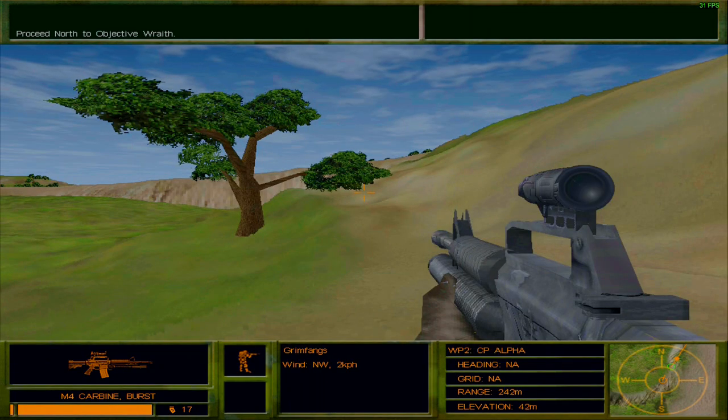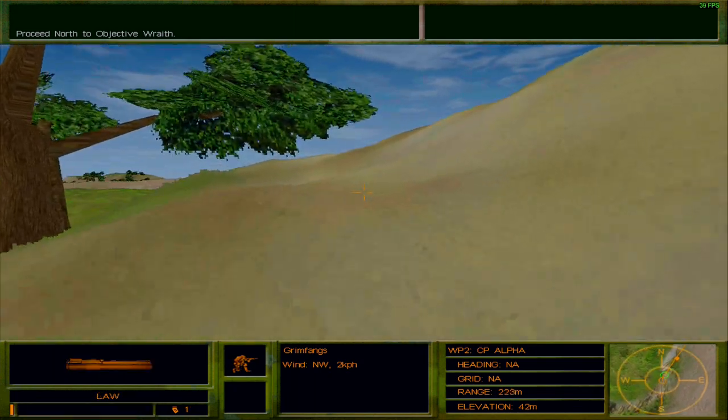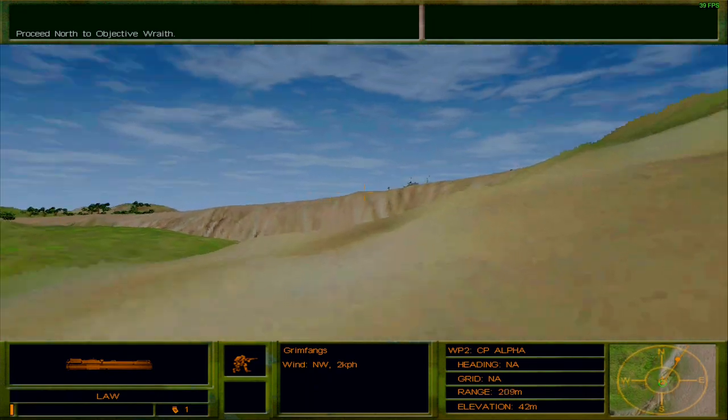Bravo, this is King-6. Intel reports that the missile is in the launch facility. Clear objective Wraith of all hostiles. Roger King-6 — attempt number 21.